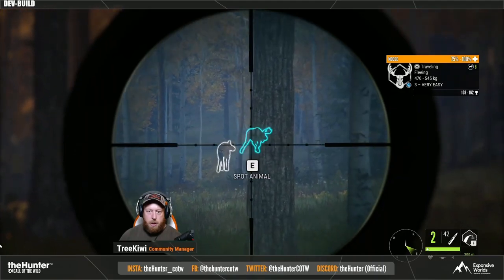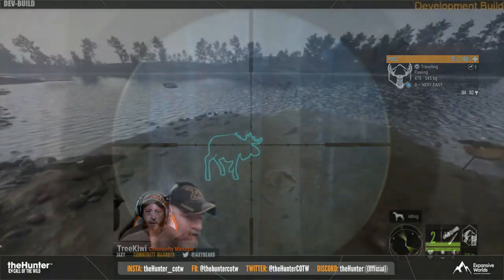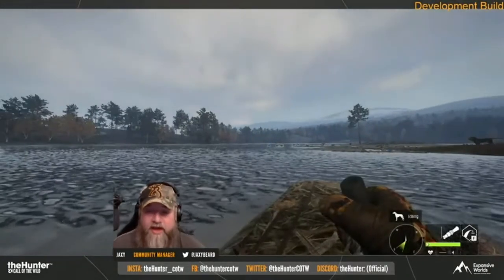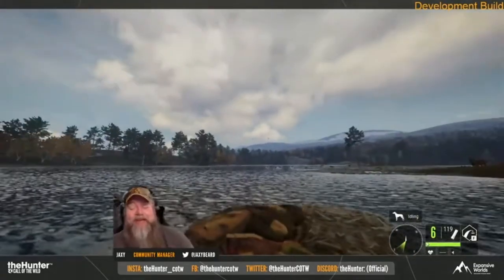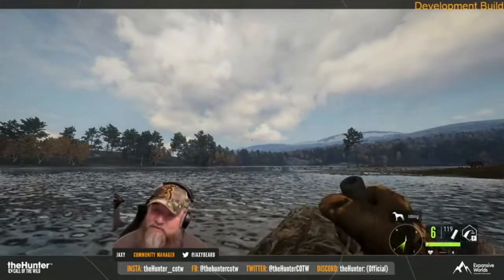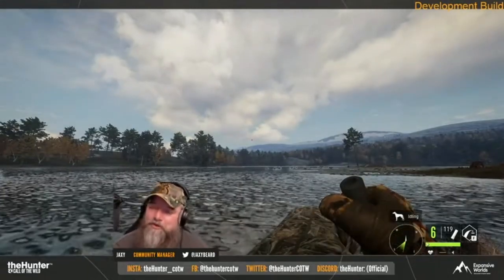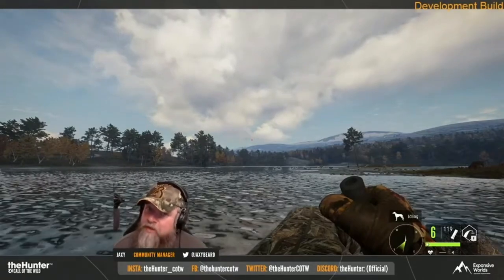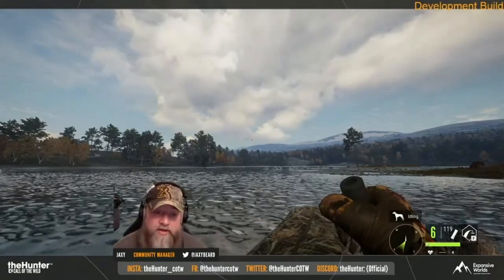Let's talk about the new map. So with Revontuli Coast, we are not getting a weapon this time. We are getting instead a water layout blind. Players who purchase Revontuli Coast will receive a water layout blind. The water layout blind will be a very useful tool. It will allow us to conceal ourselves from waterfowl ducks and upland birds while in water, and we have seen it on stream and it looks absolutely amazing.